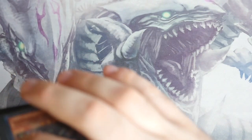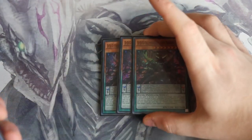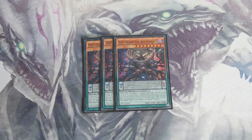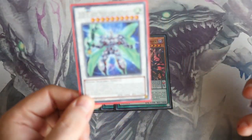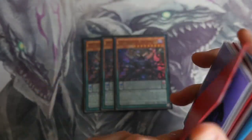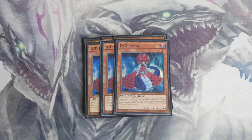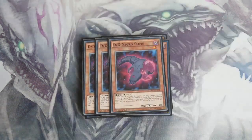Without further ado, let's crack straight into the deck profile. We run triple DDD Oblivion King Abyss Ragnarok — this is very very important as it's one of your few main deck cards that can revive any DDD from the graveyard. That means it can revive any of your XYZ, your fusions, your synchros — absolutely anything. You can even revive the new boss card DDD Gust High King Alexander. He is that important.